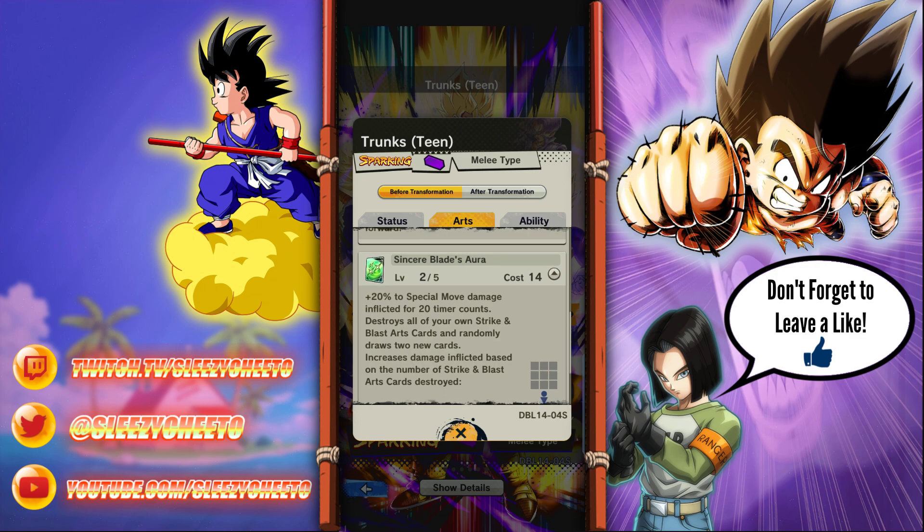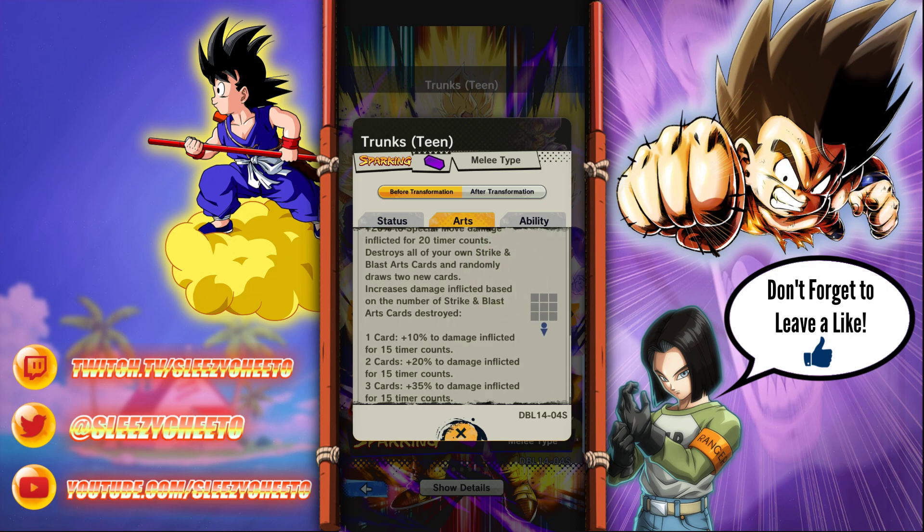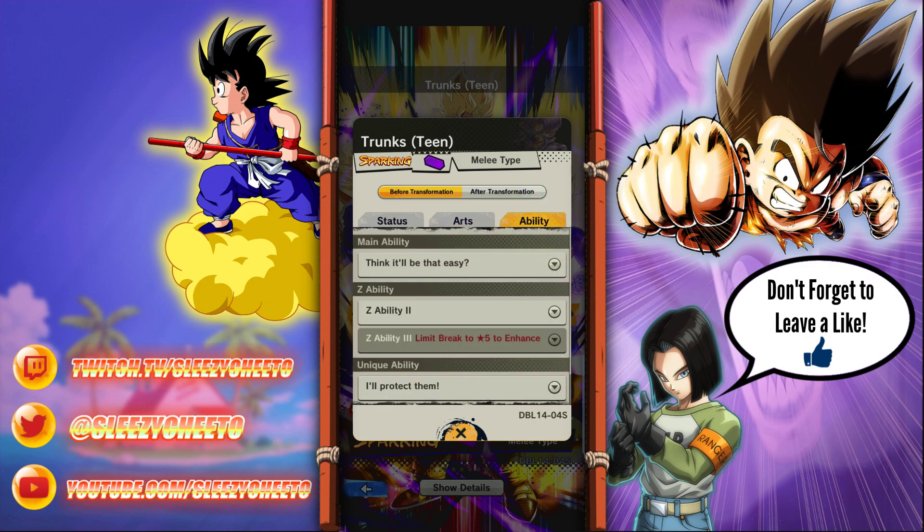Sincere Blades Aura: plus 20% to special move damage inflicted for 20 timer counts, destroys all of your own strike and blast attack cards, and randomly draws 2 new cards - that's pretty good. Increases damage based on the number of strike and blast cards destroyed. So 3 cards gets plus 35% damage inflicted for 15 timer counts - so 10, 20, and 35. That's interesting, I like that.